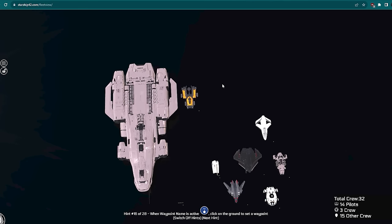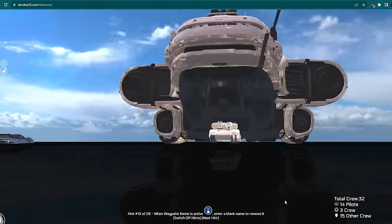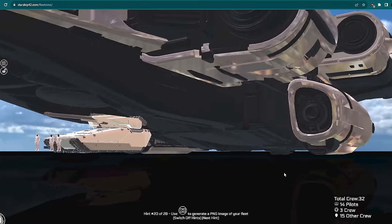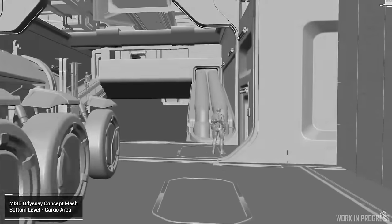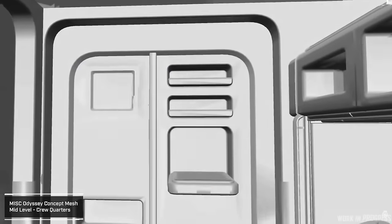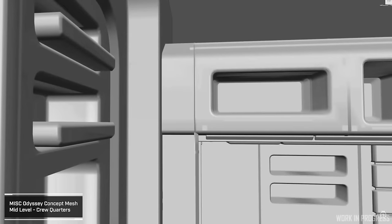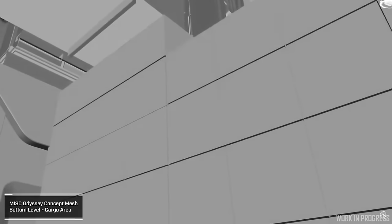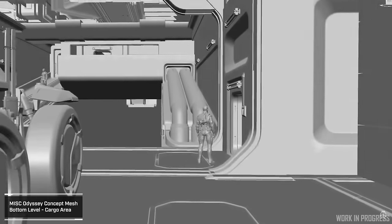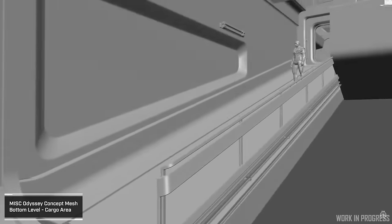Much like the Carrack, the Odyssey also has a separate ramp and ground vehicle area that can fit up to the size of an Ursa. However, in the Q&A with CIG they said you might be able to squeeze in a Nova at the expense of some cargo space, if you're creative enough with your Tetris skills. It also sports a medical bay with a tier 2 bed and accommodation for a crew of 6, and all crew members get their own private quarters with an en suite. Cargo-wise, the Odyssey has 252 SCU compared to the Carrack's 456, though this is dependent on whether you keep the Carrack's cargo modules as cargo.